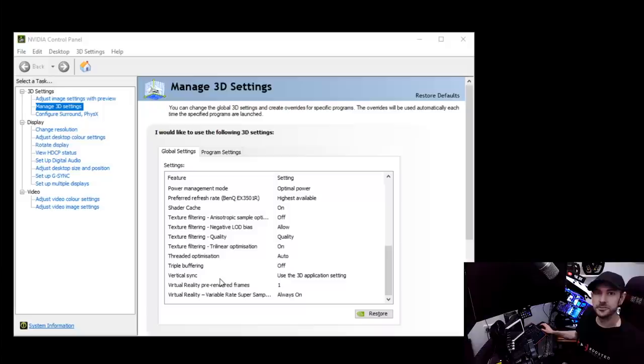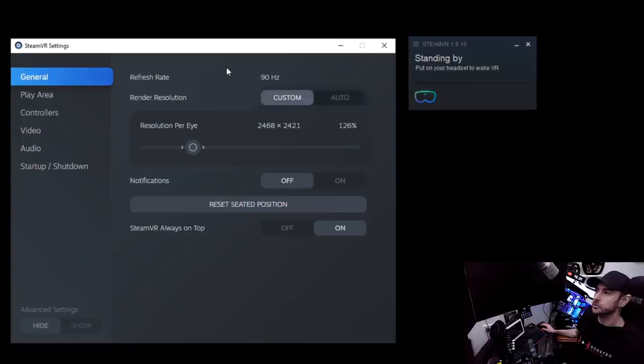Let's jump into SteamVR settings. Open up the SteamVR dialog, click on the hamburger menu, click on settings. The first thing you want to make absolutely sure of is that you are running at 90 hertz as your refresh rate. I find sometimes with my Reverb it boots up at 60 hertz for some strange reason — unplug it, plug it back in and it comes good at 90 hertz. I've spent hours in the past trying to optimize my settings only to find I was running at 60 hertz and that was the reason it looked like crap. Make sure you're running at the maximum refresh rate.